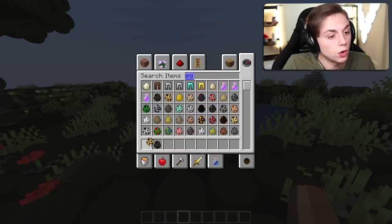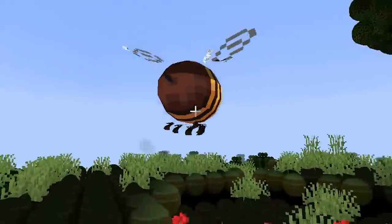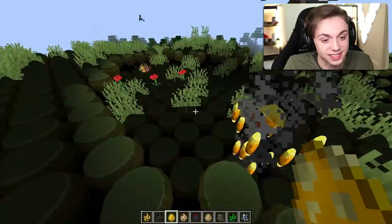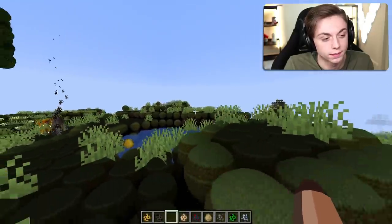Let's look at some spawn eggs — I want to look at everything in the whole game. Let's start off with the newest mob in Minecraft, which is the bee. Buzzy bee — look at that, that's so great. Also, bats — you can barely even see them. And the blaze... God, you're ugly. We're just going to throw that egg away.